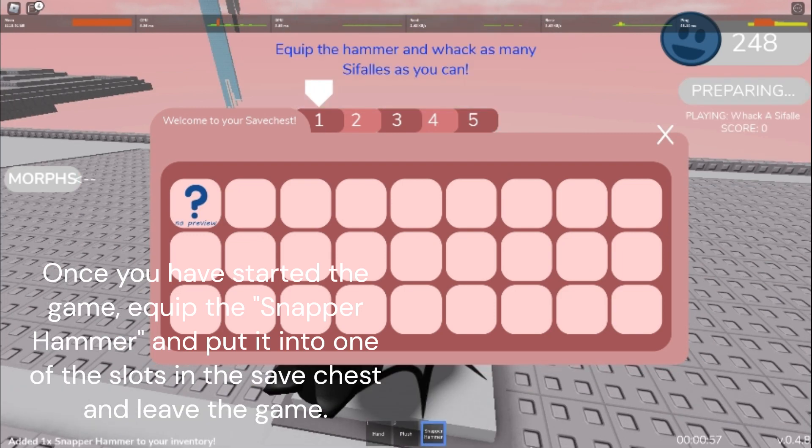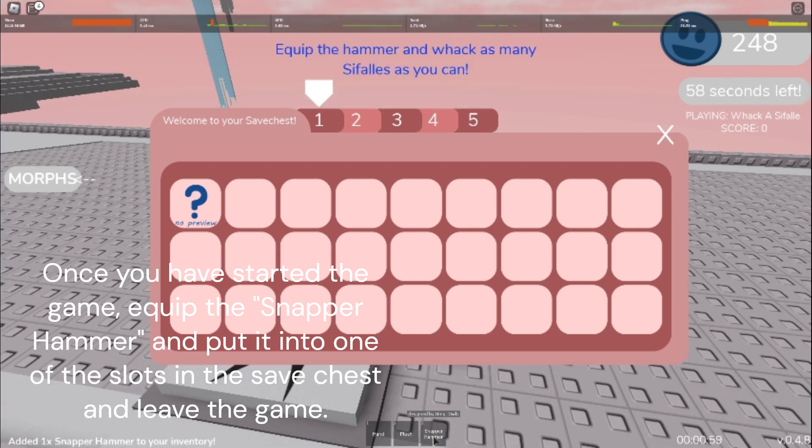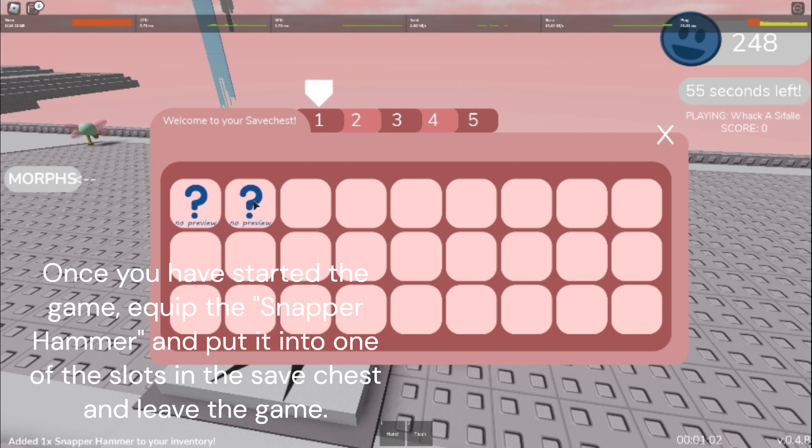Once you have started the game, equip the snapper hammer and put it into one of the slots in the save chest and leave the game.